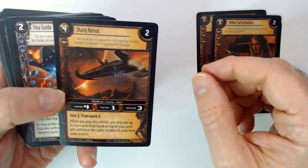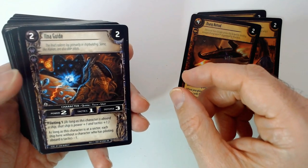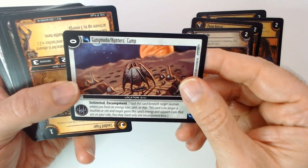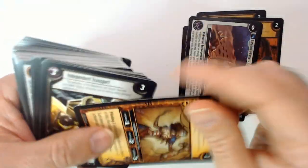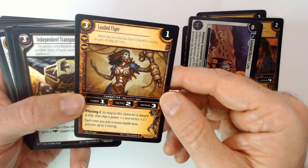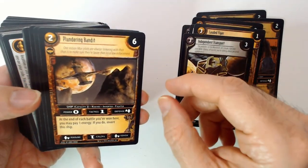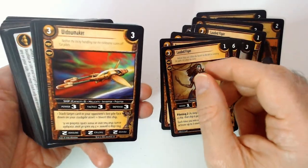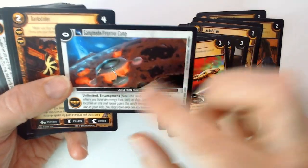Zang Hot Rod. Elna Guide. Then a Location card — looks like a camp. A Lauded Flyer. Independent Transport. Plundering Bandit. Boxer. Flyer. Widowmaker. And another camp — looks like a Frontier Camp, a Location card.